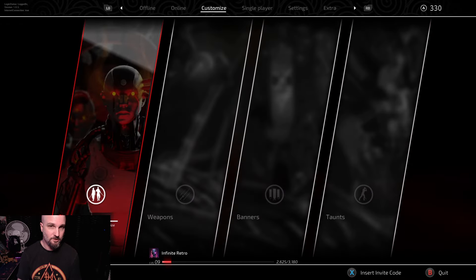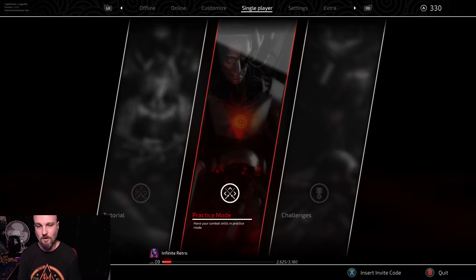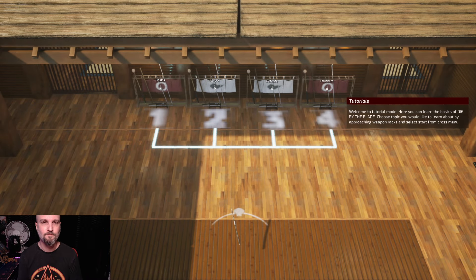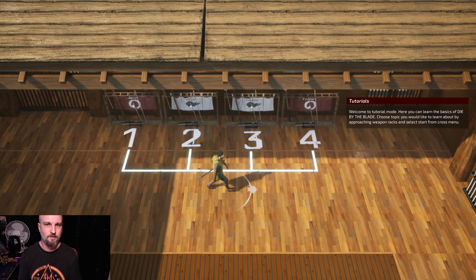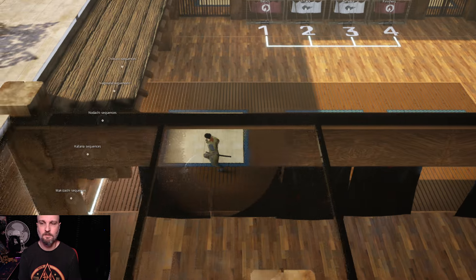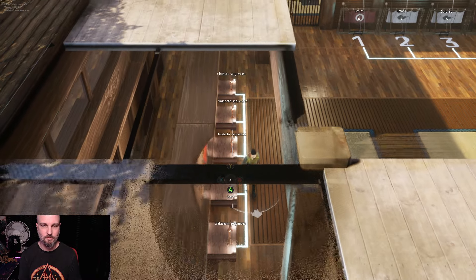We'll get into customization in a second. You've got a single player tutorial — I'll quickly show you that. You've got practice mode so you can just go in and practice to your heart's content, and of course challenges. In the tutorial you can choose from your basics, your attack, your defense, and finishes. You can also choose different weapons so if you want to learn, say, the katana sequences.